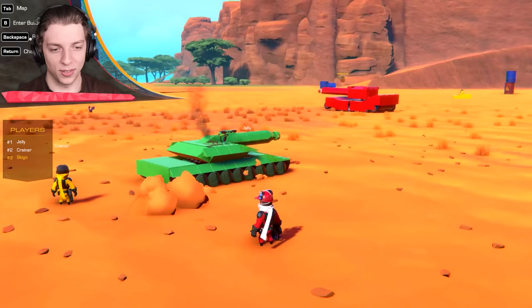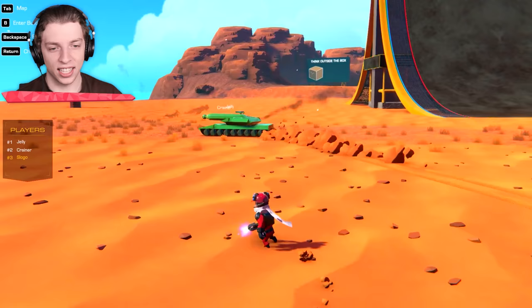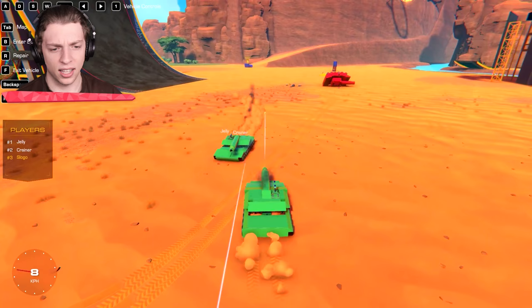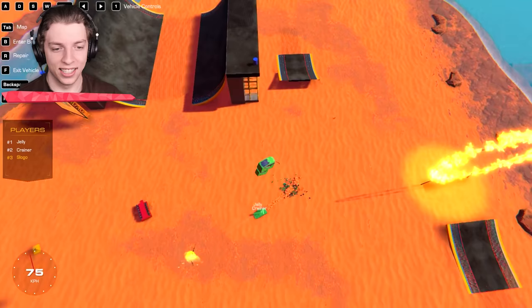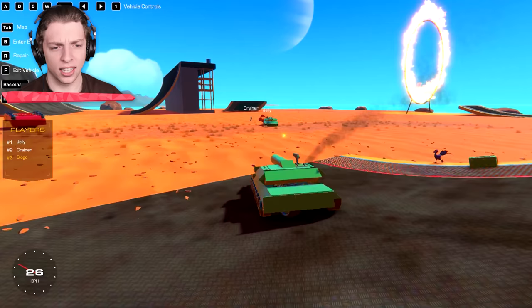Why is it drifting? Just turn. All right, look, we're going straight forwards. Oh, I can control this — turn, turn, turn. Oh yeah. I have two seats, by the way. So Crainer can control the turret while I'm driving. You see? Arrow keys — I just flew. Josh, I also have a tiny little mini gun which is heat seeking.